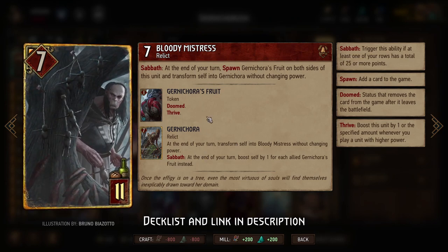So if we have multiple Gurna Korras or multiple Gurna Korra's Fruits, that can turn into a lot of points every turn, and that still activates even if we've already passed. That means once we have that set up, we can pass early and make it really hard for our opponent to catch us as we continue to score more and more points.